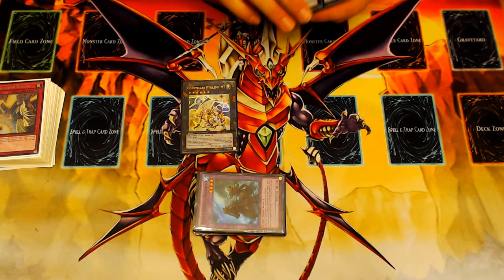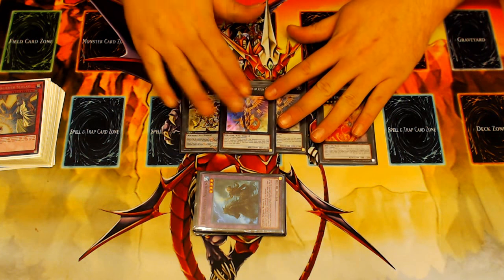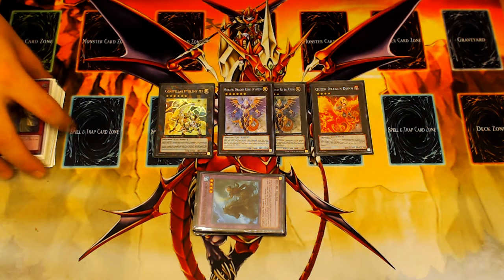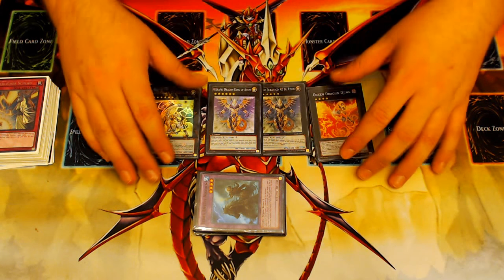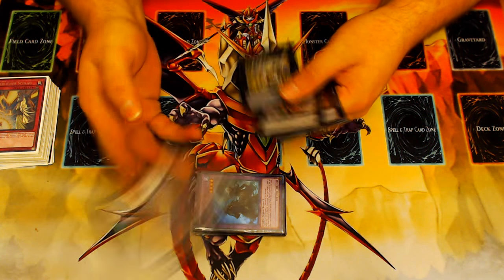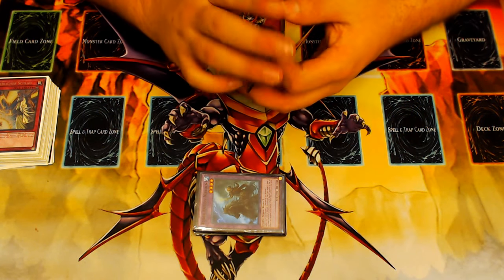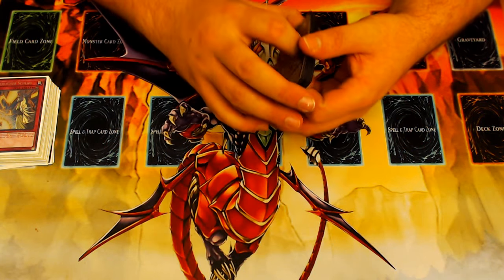The XYZ portion of the extra deck: one Ptolemy M7, two Atums because you need it for the Goliath combo, and one Queen Dragon Gin to support the Goliath as well. Goliath is a win condition and a built-in engine win condition, which is why those are included over niche cards like Mavellus. No Gaia Dragon, because piercing isn't overly relevant — most of the time you're banishing Atum off Darkness Metal to be summoned back anyway. Leaving an Atum on board that can't attack is very rarely an issue.